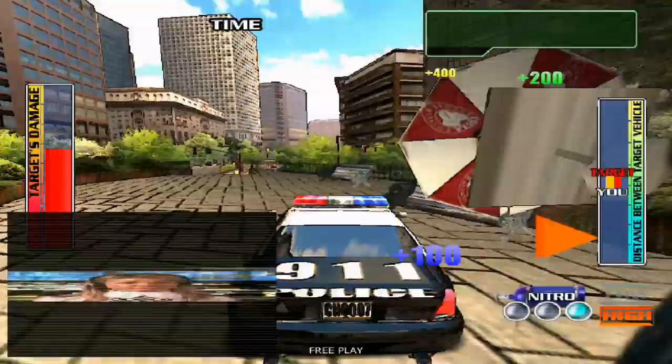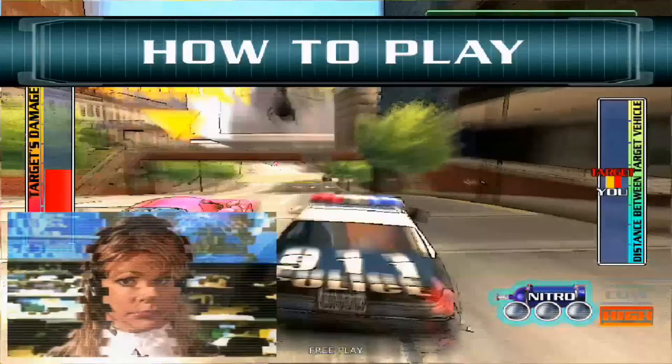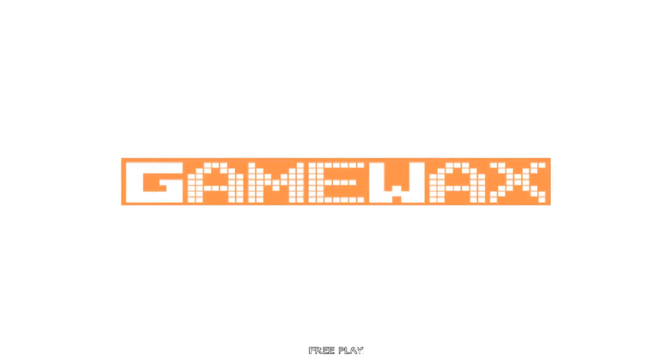You can temporarily boost your speed and power if you engage your nitros. You can only hold three of them, so use them wisely. You can also pick up extra nitros throughout the game — that's new to this. The previous Chase HQs didn't have any extra nitros you could pick up; you started with three and that was your lot. So look out for shortcuts, and usually with those shortcuts you'll find the extra nitros.